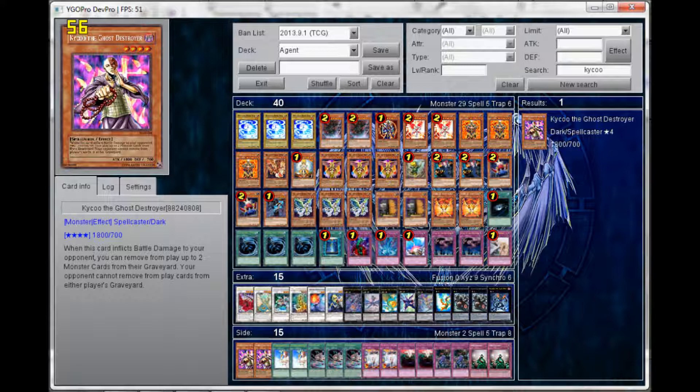Against Dragon Rulers, Kycoo also helps by shutting off their ability to remove cards from the graveyard. Mental Drain shuts off the Dragon Rulers themselves, plus the two or three Veiler and the Maxx C they play — basically shutting off half their deck. Even though as an agent player you have some hand traps too — Honest, Maxx C, Herald of Orange Light, Genex Ally Birdman, and Trigodia — it's still worth playing Mental Drain because against Dragon Ruler players, it shuts off their entire hand.